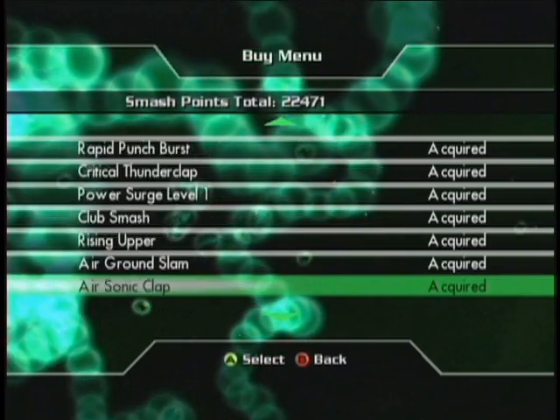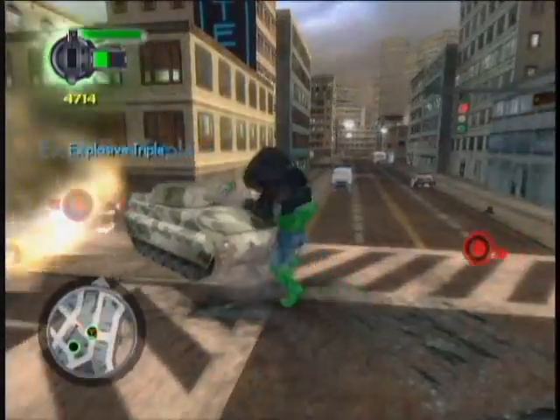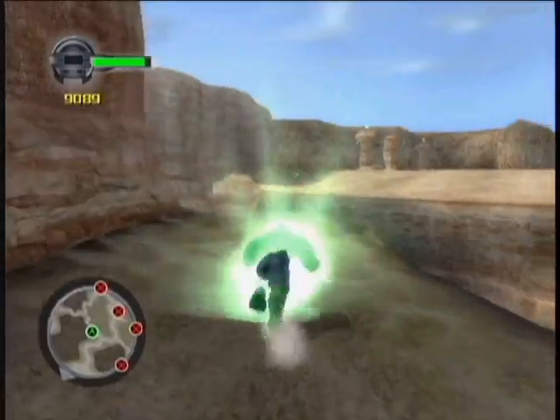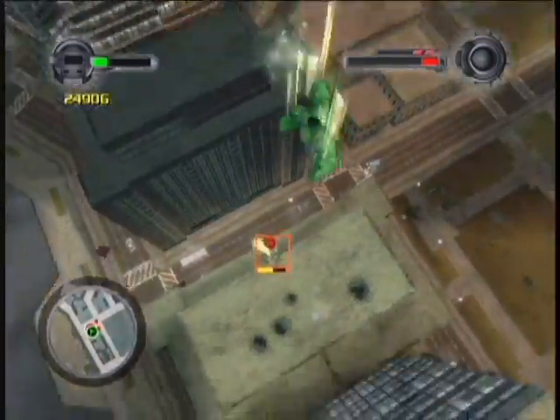You can use these to purchase over 60 different moves the Hulk can pull off, depending on whether he's running, jumping, gripping a wall, holding a car — you name it. There's an unbelievable amount of special attacks, and every punch, kick, and jump Hulk performs can be charged up by holding down the attack button used for that attack, even if it's right in the middle of a combo.